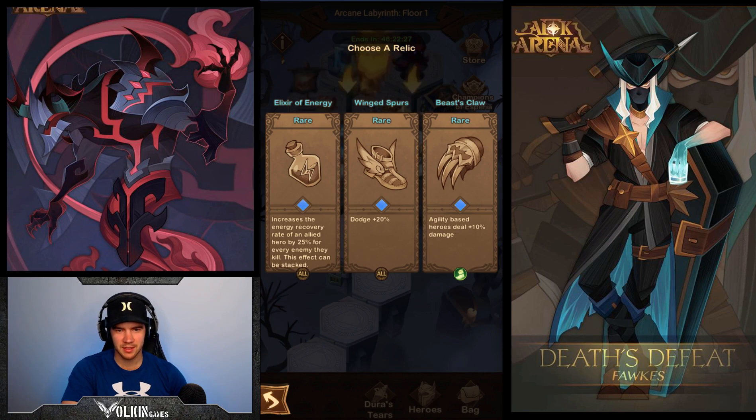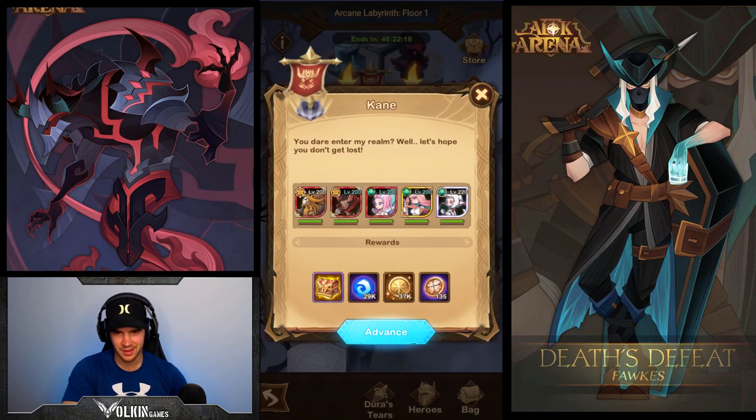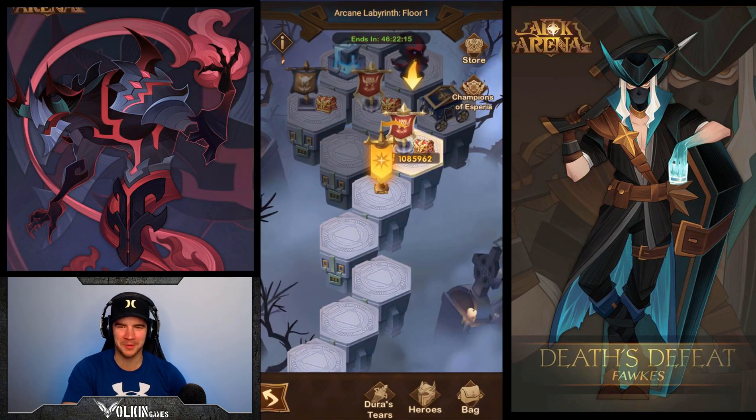This is going a little bit better now. Dodge — entry recovery rate of all allied heroes by 20% when the enemy is killed. I think we'll just go for the dodge. Wait, we have no dodge. 20% of nothing — good call there.